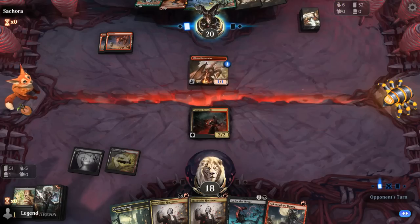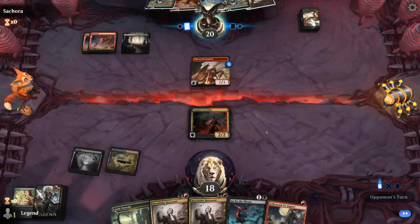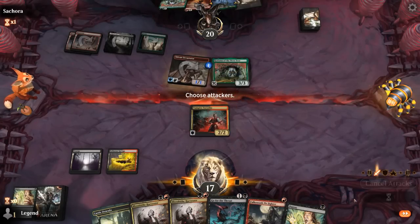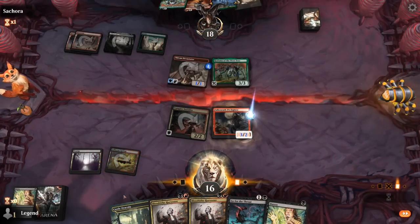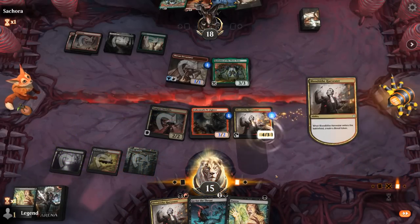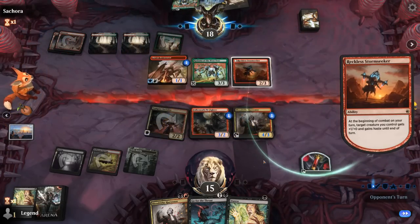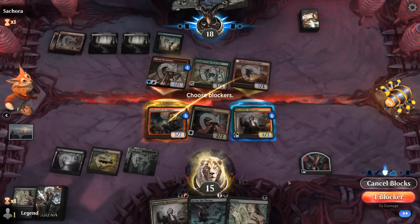Keep Go for the Throat to maybe answer the Storm Seeker. Opponent will get to ramp with Devastator and Kodama — not ideal. And yep, there's Kodama. Another Duress is not going to help. Play Pit Fighter, keep up Go for the Throat. Or we could just play another Harvester here to add more pressure to the board and just block the Storm Seeker if they attack with it. And there's Storm Seeker. Now we can trade for Storm Seeker with Pit Fighter and take four. Then hang on to Go for the Throat for another large creature — so hit for six.